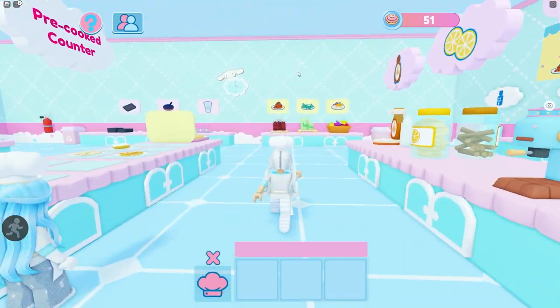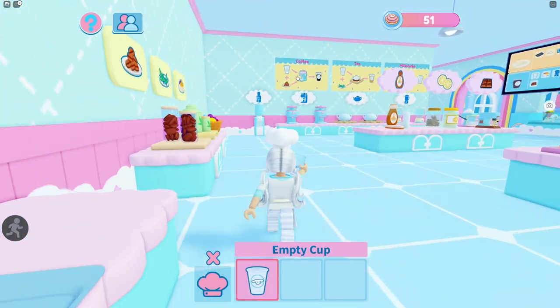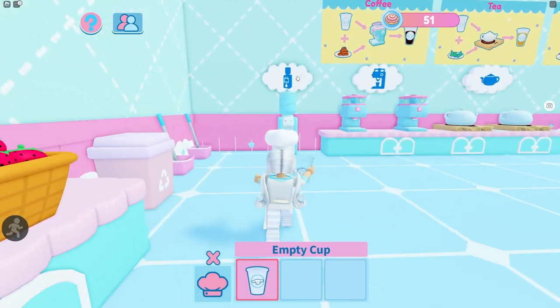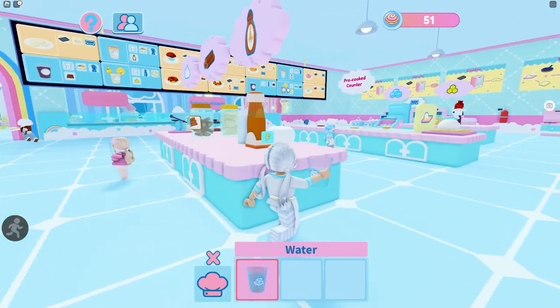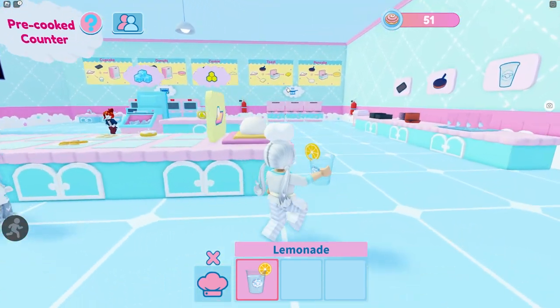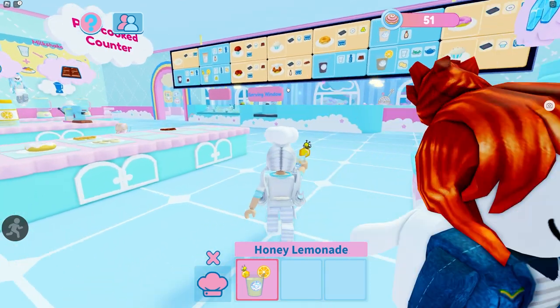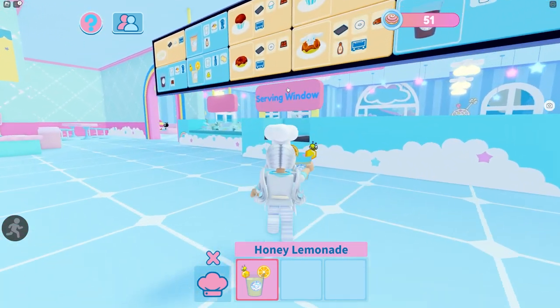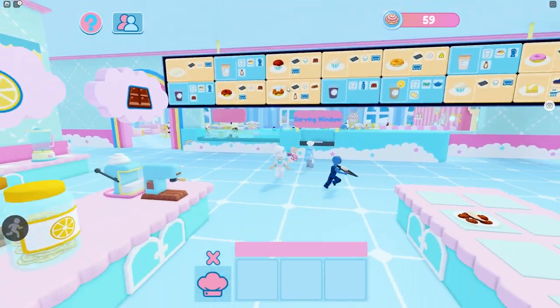Let's do water since that one's a little more confusing. Take your empty cup, walk up to the water machine, and get yourself some water. This one calls for some honey and a lemon slice, so add a lemon slice and then add some honey. Now it's honey lemonade — bring it up to the serving window.